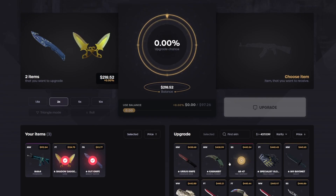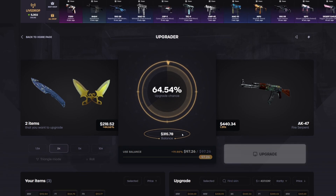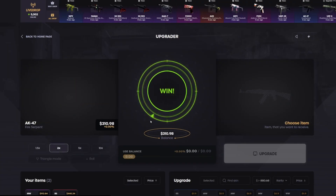Throw this in here — 218 — gonna go for the Fire Serpent. It's a bad wear but I have a good feeling. I mean it's still a Fire Serpent, let's just get it. Oh please — oh my god. I'm glad I had the balance there, that would not have hit otherwise. I'll take it.